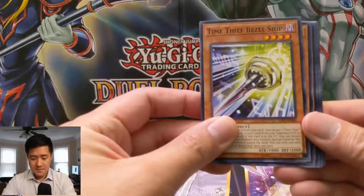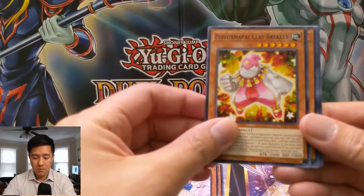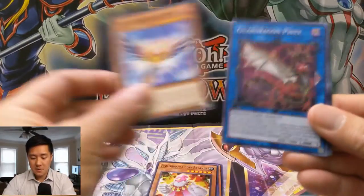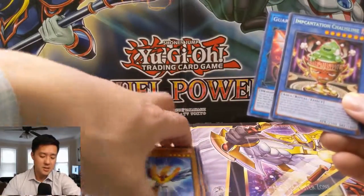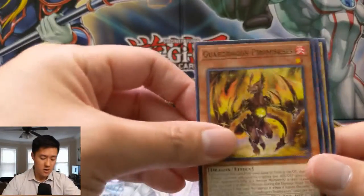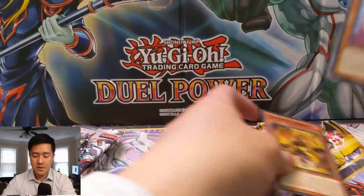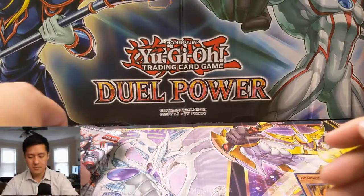For our first pack we have Time Thief Bezel Ship, Catch Eve, Level 2 Performer Pal, Clay Breaker, Salman Great Paru, Guard Dragon Pisti, Incantation Chalice Slime — not bad for a rare — then Guard Dragon Promesis, pretty good, then Salman Great Foster and Justica.